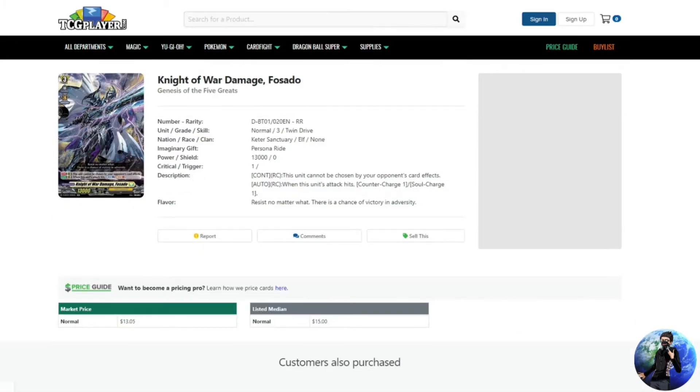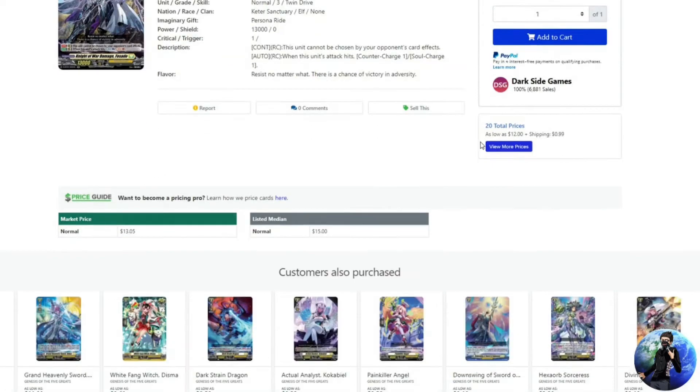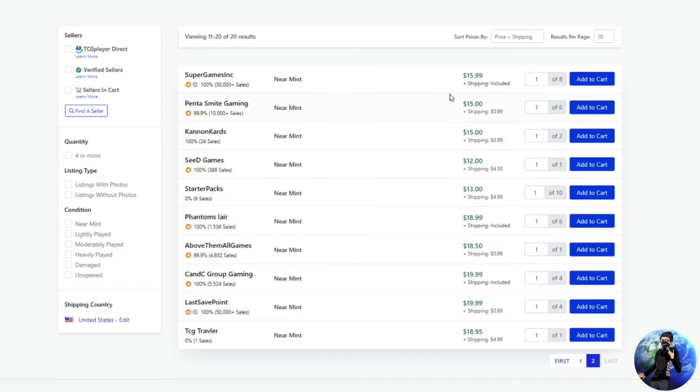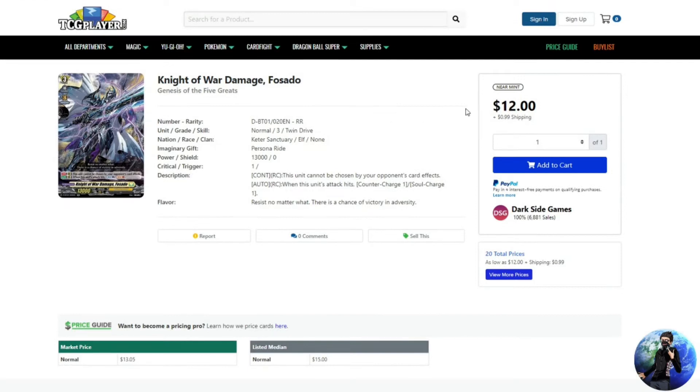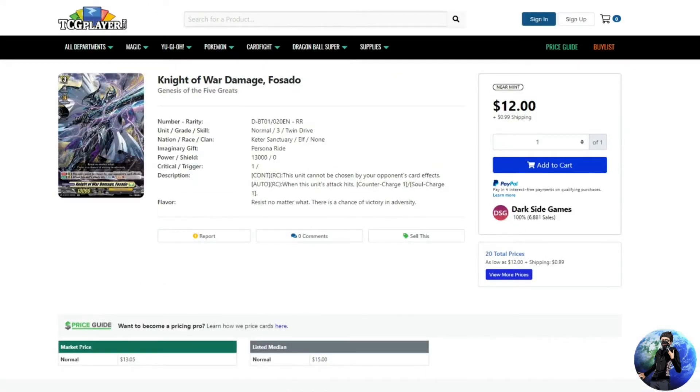Now let's look at Knight of War Damage Fasado — another staple, you need a four-of. This card was sitting around $10 to $11; it's now jumped to around $12.99 from some sellers, but as you look down the list you're seeing $13.99, $14 to $15, and some people are even trying to charge $20. Do not pay $20 for this card. It seems to be settling in at about $15, so you're looking at another $60 for a playset of Fasado.